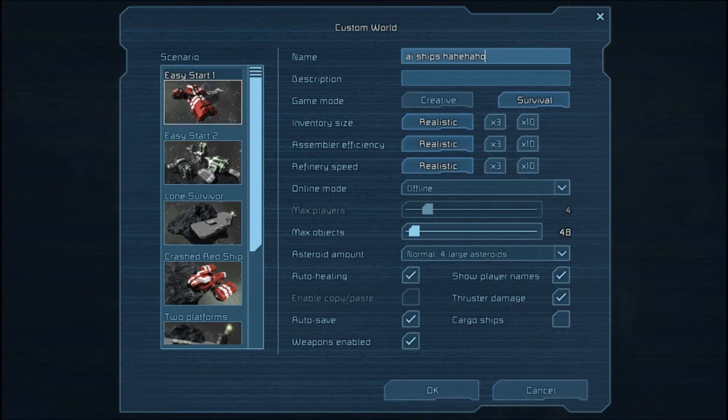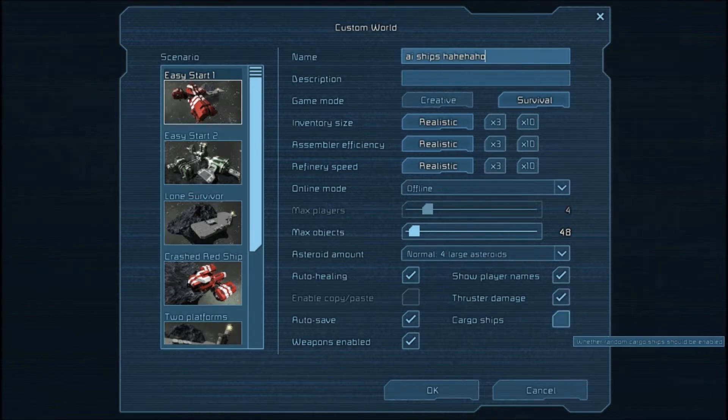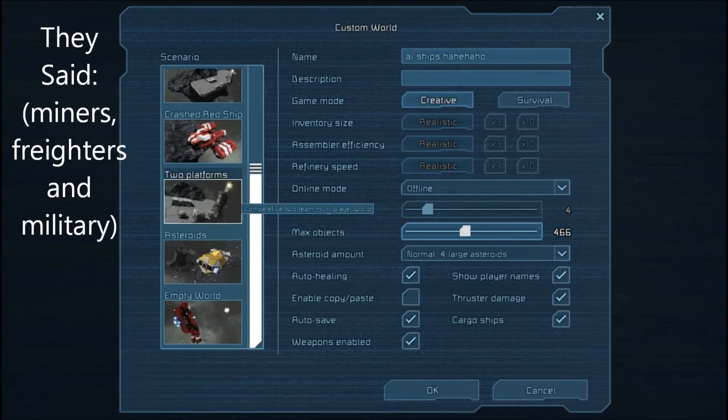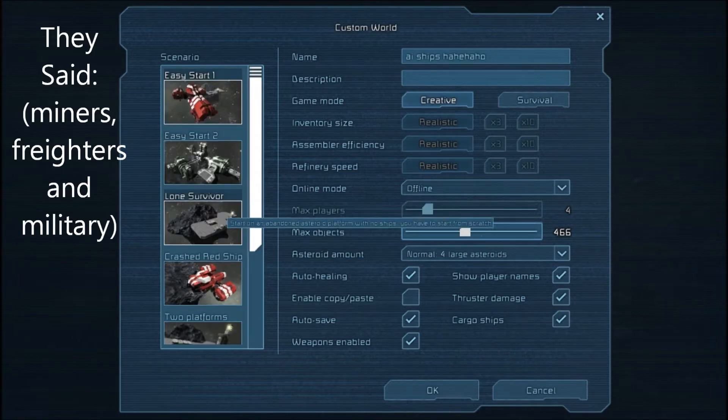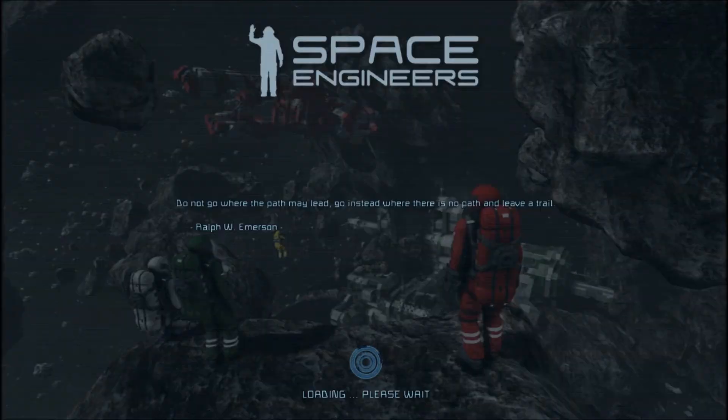Hello everyone, and welcome. So today's video is based on a game update you guys got. They've added AI ships — you can see there it says cargo ships, and you can enable that. That's basically like a military vessel or something. They've also added minor stuff like higher max speed for astronauts, and they've added solar panels. The generators will first draw energy from the solar panel and then from the uranium.